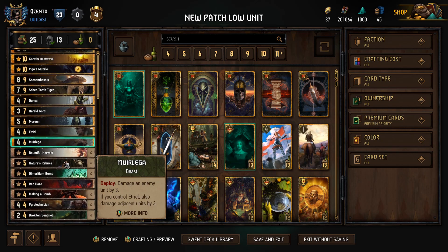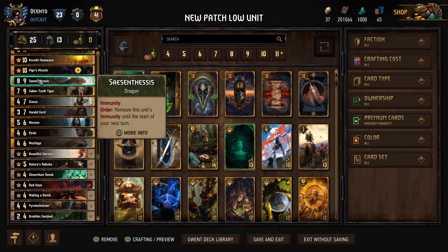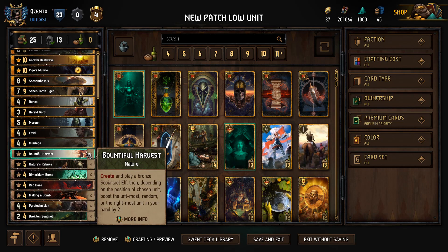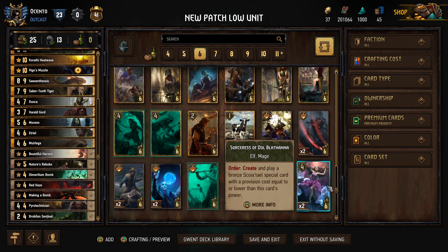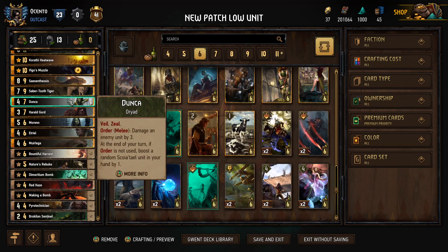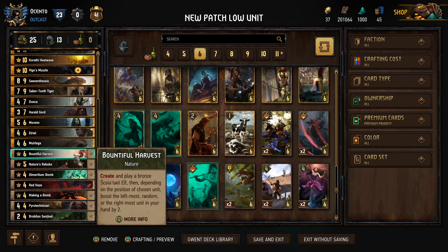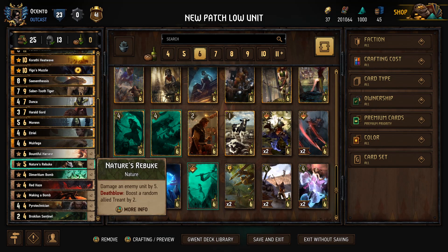Bountiful Harvest creates and plays a bronze Scoia'tael elf depending on the position of the chosen unit, and boosts the leftmost, random, or rightmost unit in your hand by two. You can manipulate this — if you have Sabertooth in hand you don't choose something that will boost it. More often you just take what you need and deal with the consequences. Since the Bountiful Harvest rework you're not guaranteed the Sorceresses every time, so if you see a good card you ought to take it even if it means boosting something you didn't plan for.